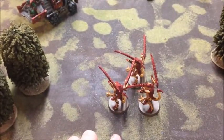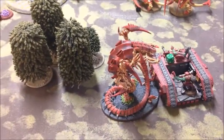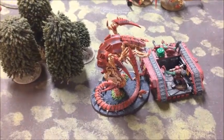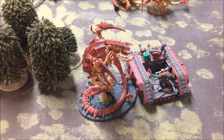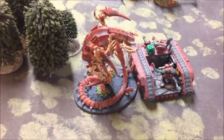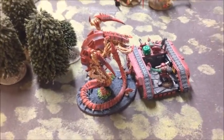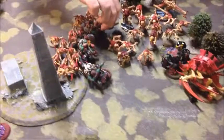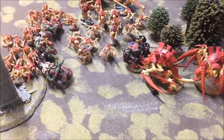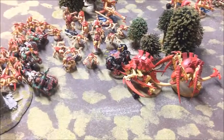Both Carnifexes continued pushing up. The Hive Guard put seven wounds onto a Trukk with their shock cannons and the Termagants killed two bikes — two wounds isn't making the bikes much more survivable as I keep fluffing armor saves. The Trygon Prime popped a single wound on a Trukk from shooting. In the assault phase, the Lictors failed to charge but the Trygon Prime did not fail — it was originally going to do around eleven wounds to the Trukk, but I took the Ramshackle roll and got two sixes, reducing it to just two wounds. Pretty lucky.